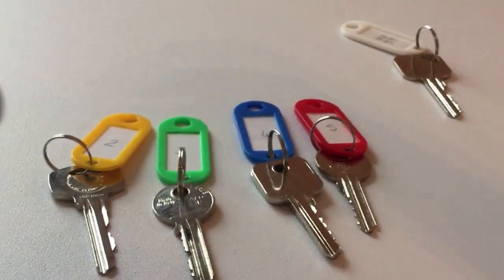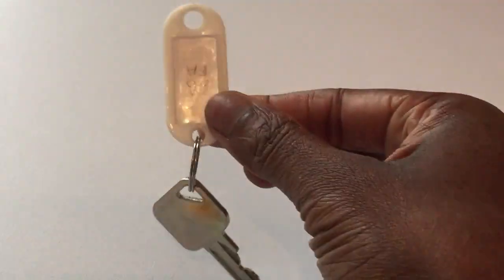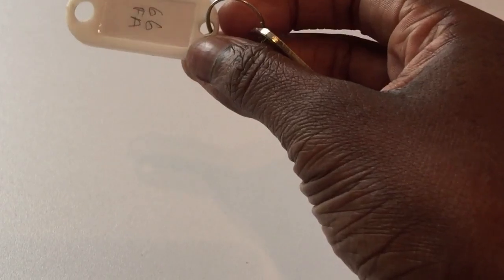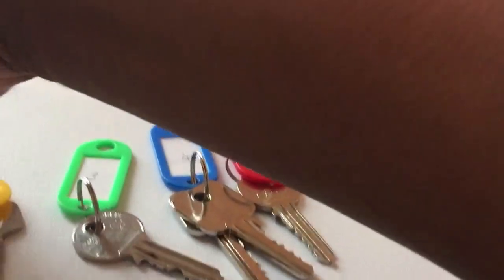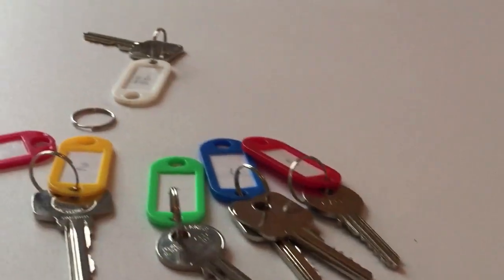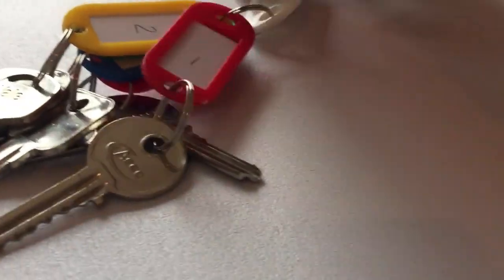Once you've tested all the keys and worked out which key opens which door, put the keys onto the correct fob - so the room door key goes onto the room one fob, for example. Once your keys are sorted, take the front door key and add it to the small hole on the white fob - we always use white for the front door. Then take another link, put it through the big hole, and attach all of the room keys in their fobs to this new link.